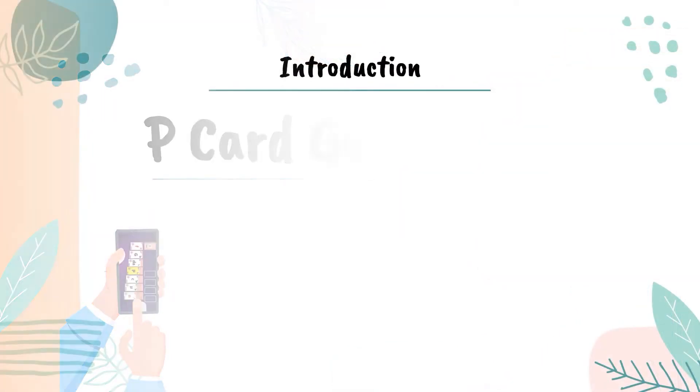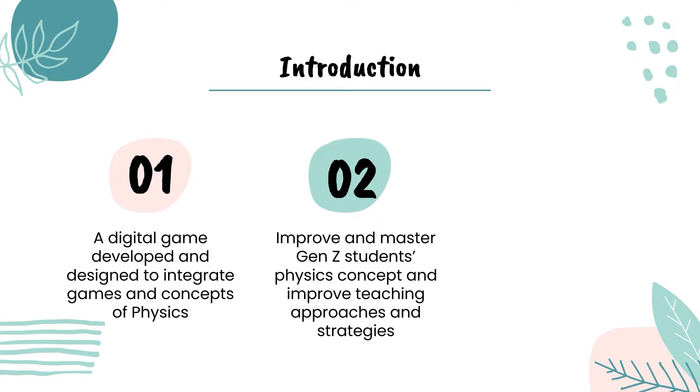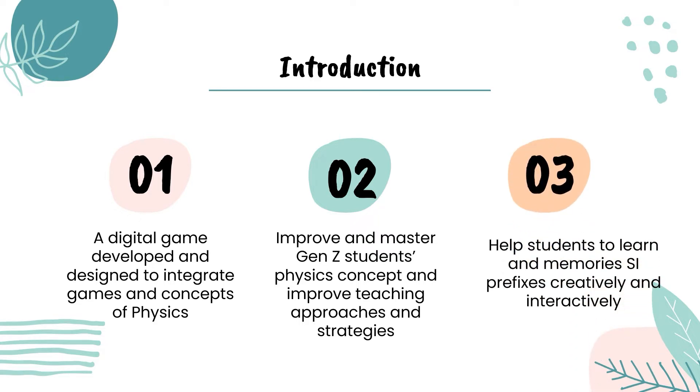Patriot Game is a digital game developed and designed to integrate games and concepts of physics digitally, to help students improve and master their physics concepts in terms of SI prefixes, and at the same time improve teaching approaches and strategies. This game is innovative because many students often make mistakes while changing SI prefixes, as they are unable to distinguish values and symbols correctly. By playing this game, students can learn and memorize SI prefixes creatively and interactively.